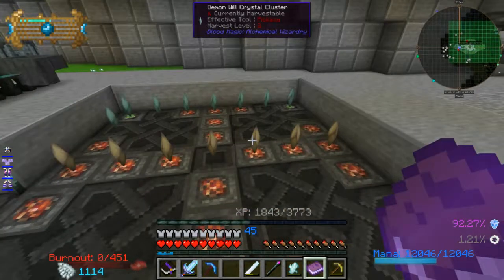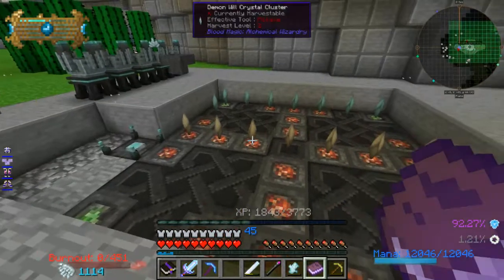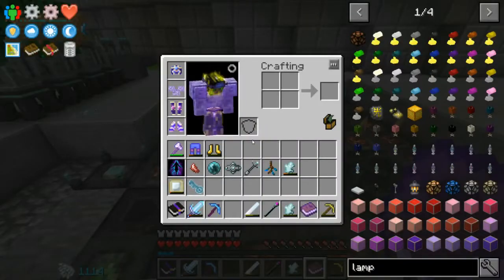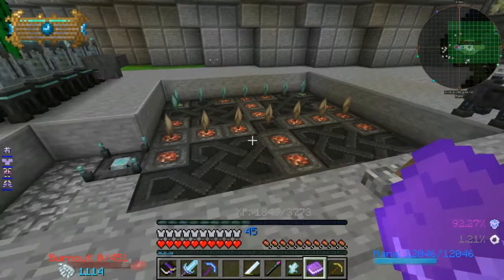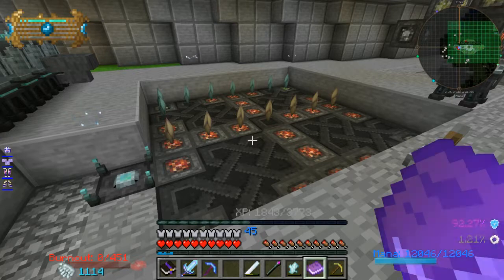I have three different types of spawners down here and it seems to be working. When I'm up in my storage area I'm not close enough to actually trigger the spawners, but I'll be working down here quite a bit anyway, so it shouldn't be too much of an issue. Botania has a block — Life and View or something like that — that will let you power a spawner using mana. That's probably what I'll move towards in the future, but for now this does work.